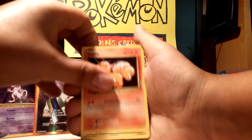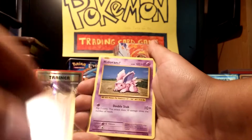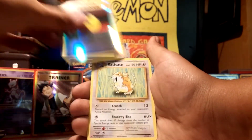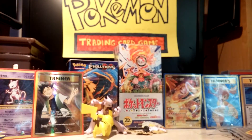Third pack starts off with Vulpix, Bug Buzz, Drowzee, Ponyta, Nidoran, Slowbro Spirit Link, Revive, Poliwag, De-Evolution Spray, Aerodactyl. Another eh pack, I guess.